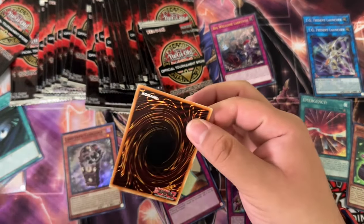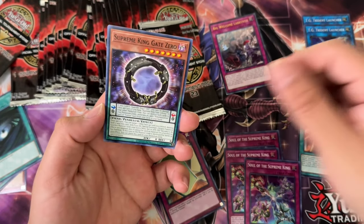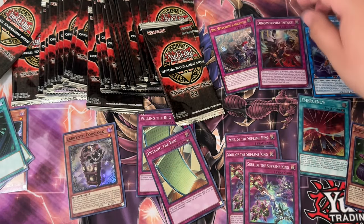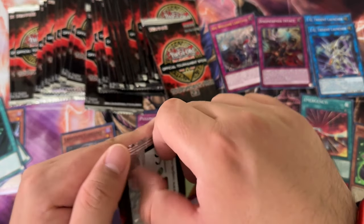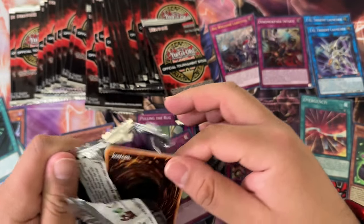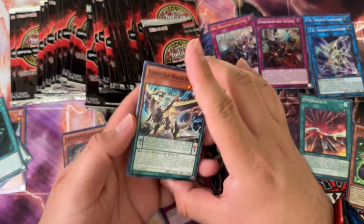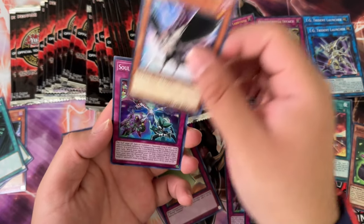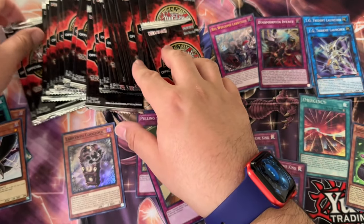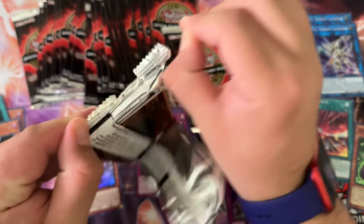So maybe it is Diviner of the Herald in here. TG Booster Raptor and Dynamorphia Intact. You guys might be saying I said tournament packs should have tournament staples, and then I'm excited about Dark Hole — but Dark Hole was a tournament staple at one point, so that's my excuse. I don't think any of the Supreme King cards we pulled were tournament staples.